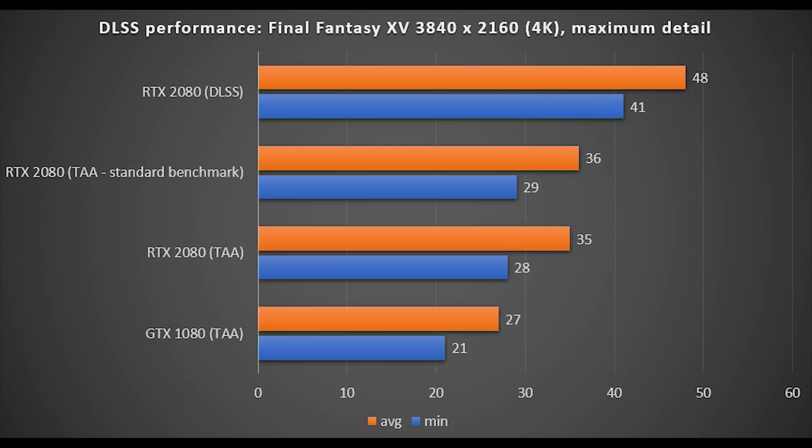There's a pretty tidy uplift going from TAA on the RTX 2080 to DLSS — about a 50% performance improvement, which is what you're seeing in the higher score in the test as well. That was with the same card, the RTX 2080, comparing TAA versus DLSS.